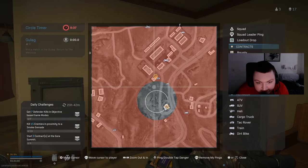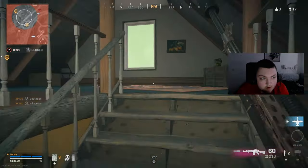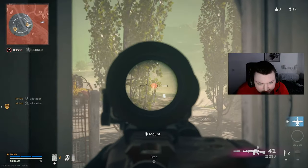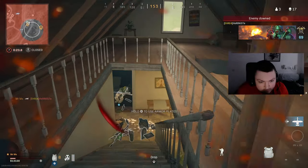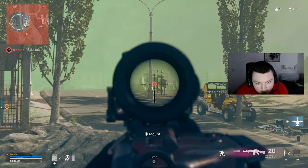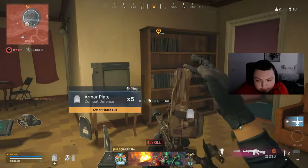So it's me in the building, the guy up here, and the guy on the mountain over here — that's all three enemies confirmed. I know exactly where everyone is. Last guy on the mountain confirmed.